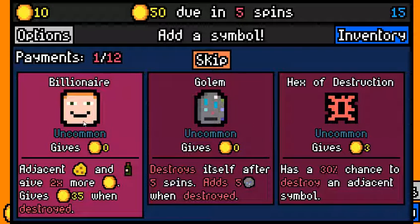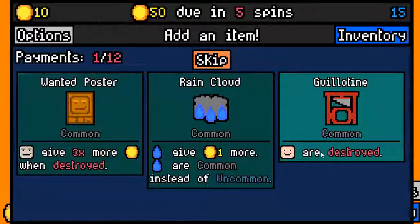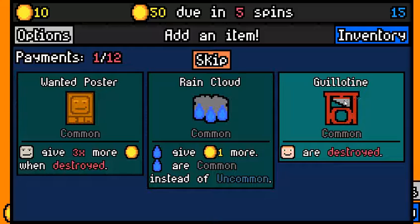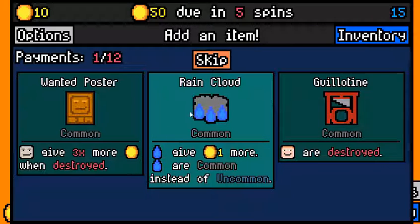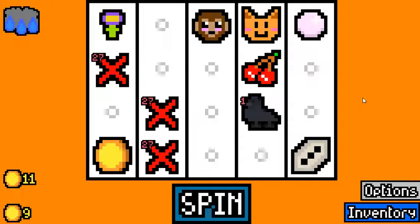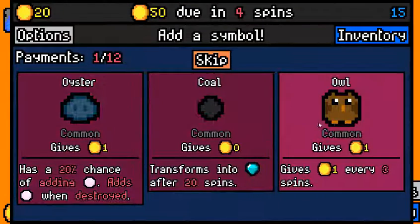Billionaire — no, I'm just going to skip here. That's very, very rare. I was thinking about picking up the Billionaire because maybe I could find the Guillotine, but it was probably correct not to since the Guillotine is very rare and it would have cost me a removal if I didn't find one. Raincloud is going to make rains better and more common, so I think that's going to be good for us on average.